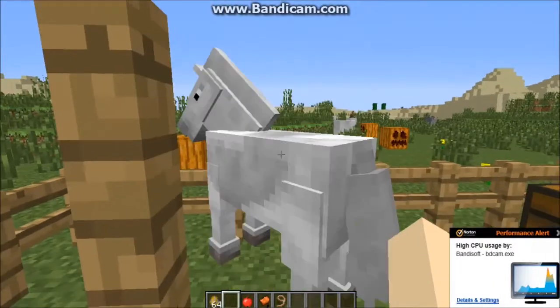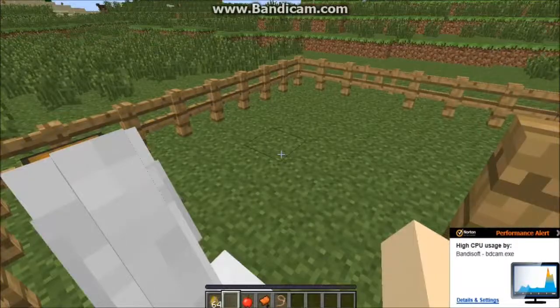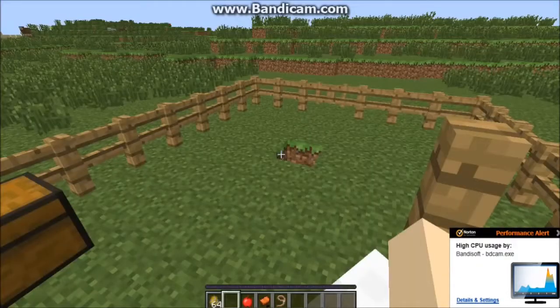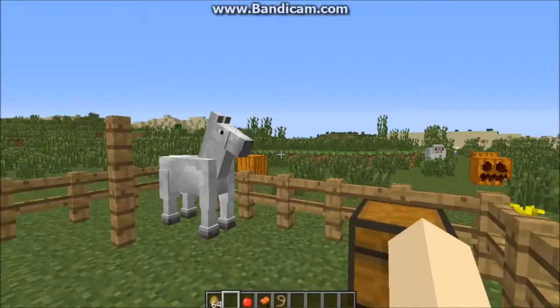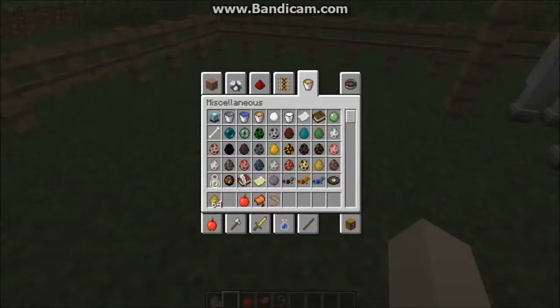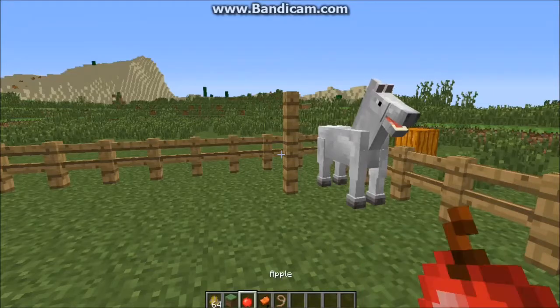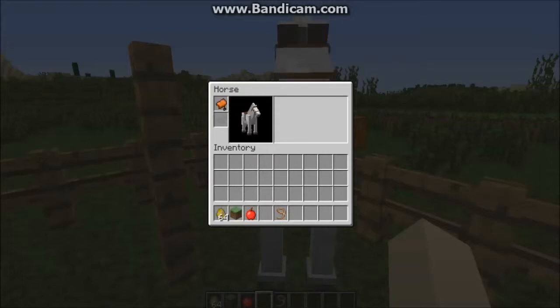You just go ahead and right-click on him. He's already trained — isn't that fantastic? Once he's trained, then you can put a saddle on your horse. It comes up with this screen. Once you left-click on him, you can see your horse and you can put a saddle on him just up there. So then he's ready to ride.